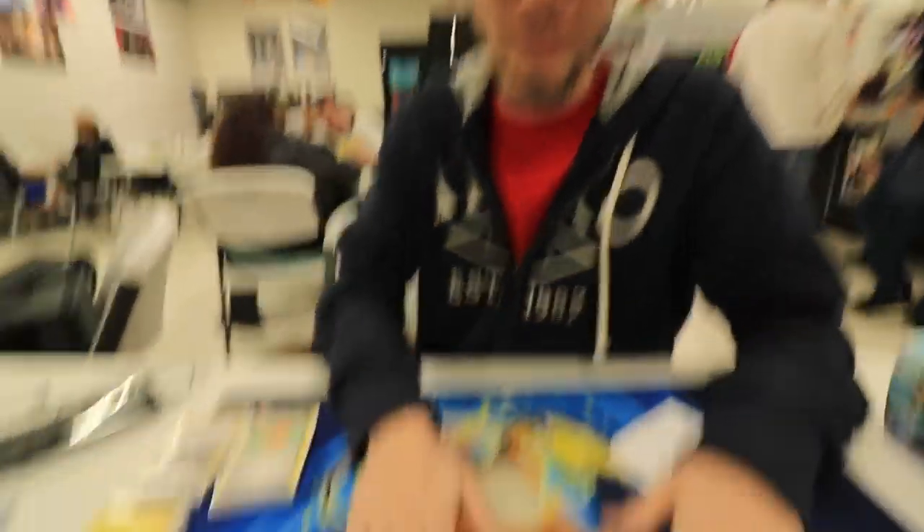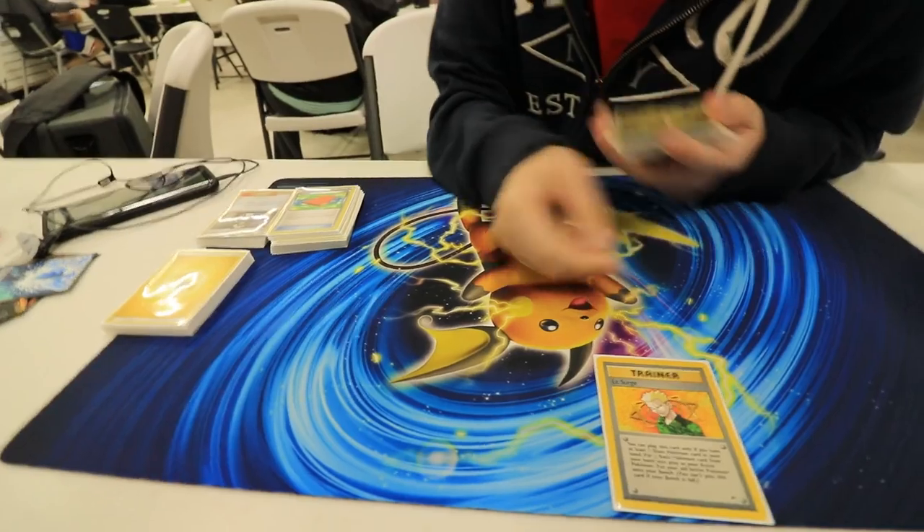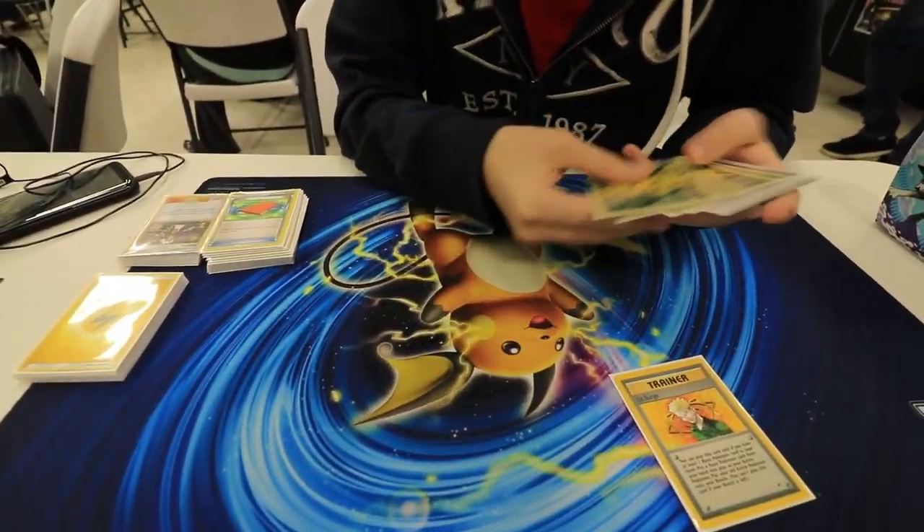We just got done with the Pokemon League Cup here in Winter Robins. You took something you've been testing for a while, and I know you had a lot of fun playing. You ended up top eight — we made it! We took the young and the powerful Raichu, with Lieutenant Surge as our spirit animal. We ended up getting fourth place. It was really awesome.